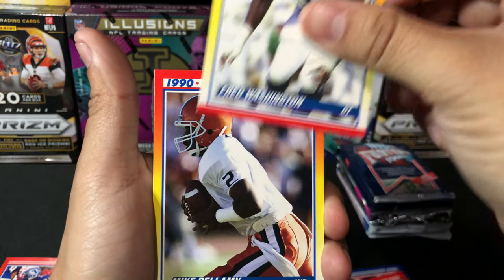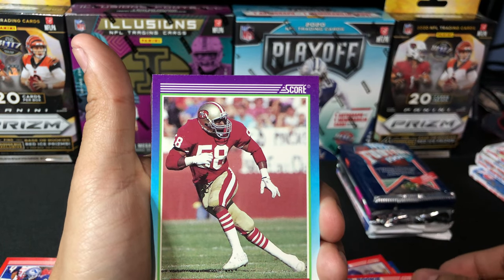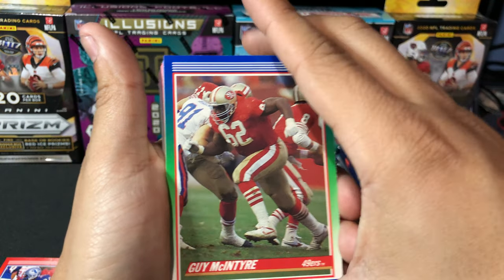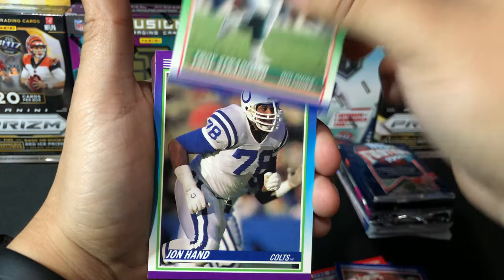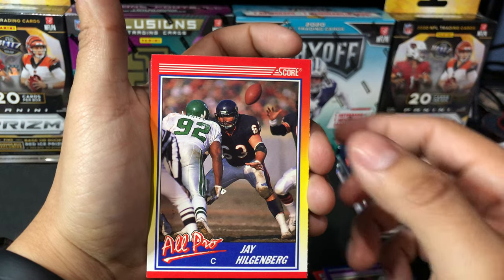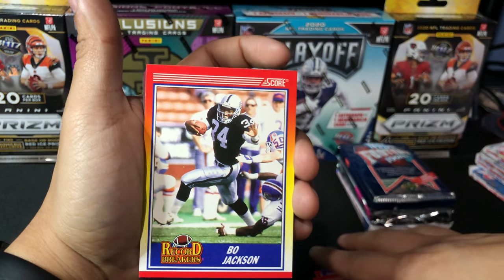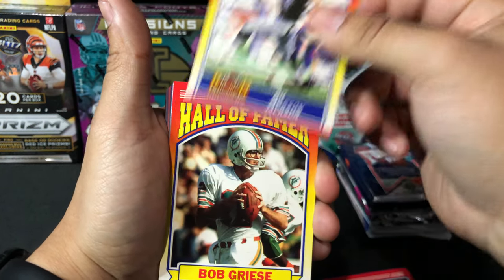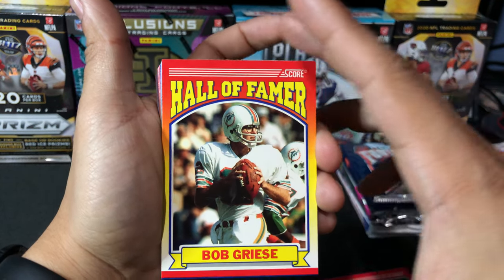Fred Washington rookie, Mike Bellamy, Keena Turner, Ricky Jackson, Troy Stafford, John Hand. All-Pro Jay Heigenberg. Record Breakers — Bo Jackson. There you go, a Bo Jackson card, Record Breakers. Matt is a big fan of the Raiders — there you go, Ghetto Weto, a Bo Jackson card. We have a Hall of Famer insert — Bob Grice. Tim Noah, Reggie Williams, Mark Bortz, Greg Cragen.